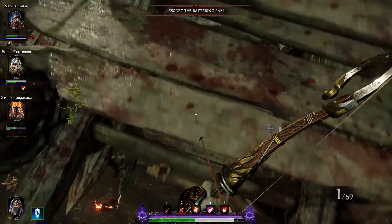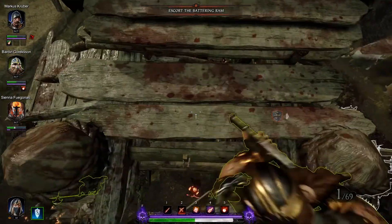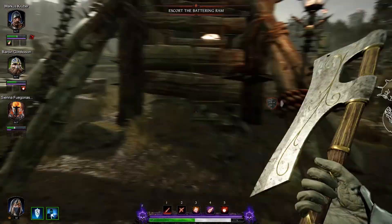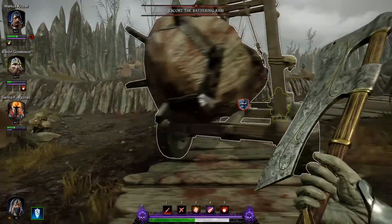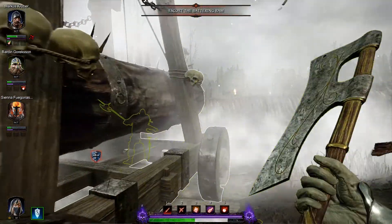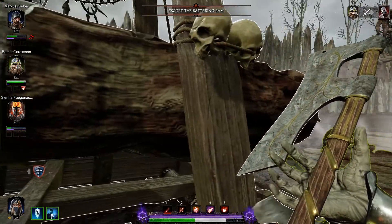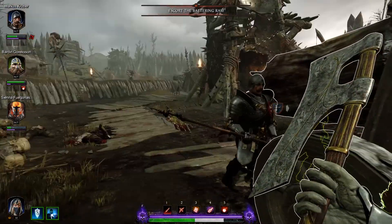Now I've gotta negotiate this ladder. Barden, I feel your pain. Fucking ladders! Fat Shark, fix your damn ladders! Okay, let's just escort the battering ram — it's prom night. The battering ram's all dressed up and we've got to escort it, so that we can slam its face repeatedly into a gate. I'm not sure how prom night is meant to go, but sure.